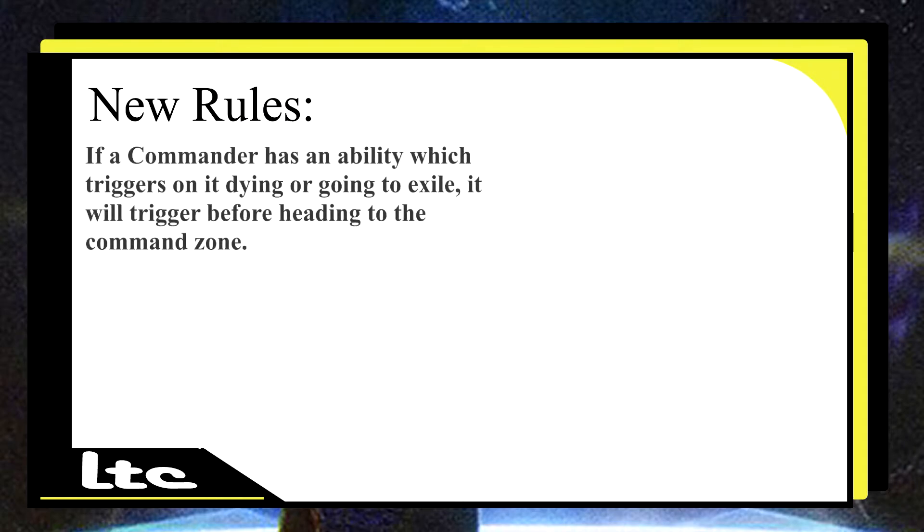So what we're talking about is the new rule change in Commander. When your commander dies, you can send it to the command zone and it will still trigger death triggers or exile triggers. Commanders will now trigger death and exile triggers when they die and go to the command zone.